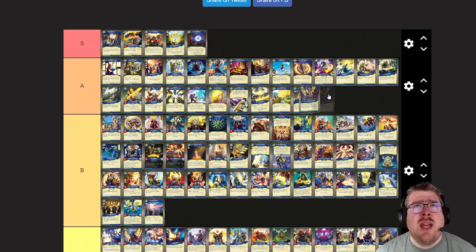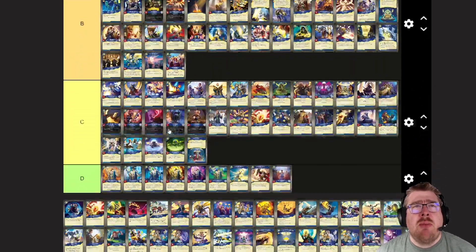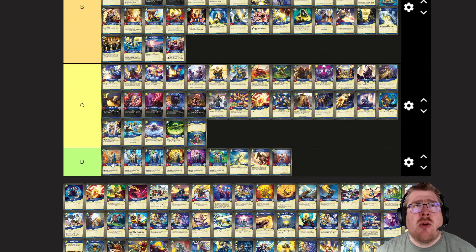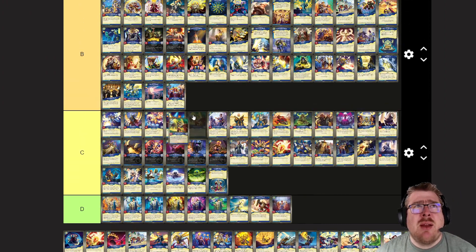One Stood Against Many: solid A tier. Badge Magus — I think B tier makes sense here; it's good, but I just wish she had some armor or something. Marshall Ewer: if the tide mechanics were going to be good, but they're not, so C.